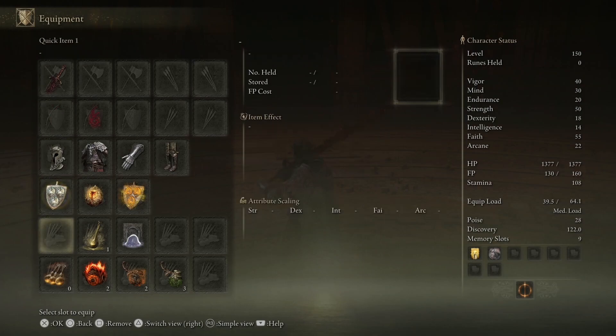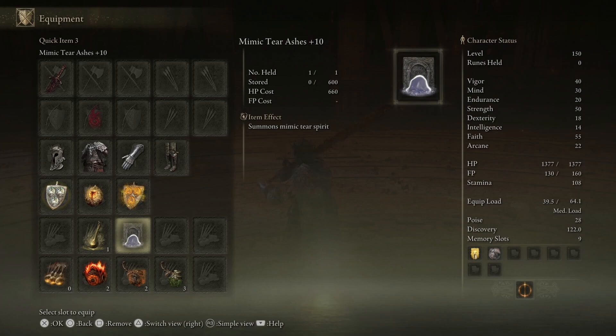So again, Blasphemous Blade and Mimic are the key things. I'm going to show the fight so you can see how it all works.